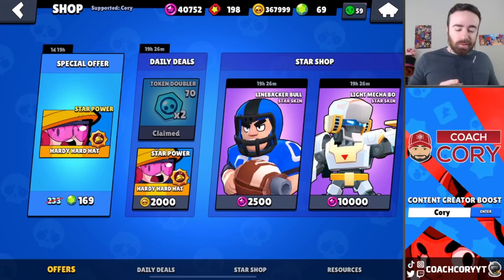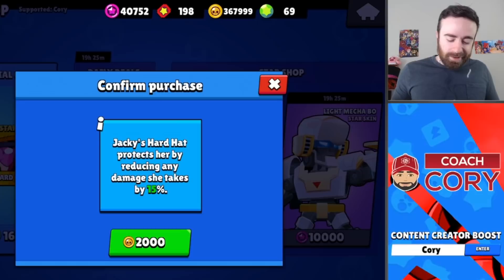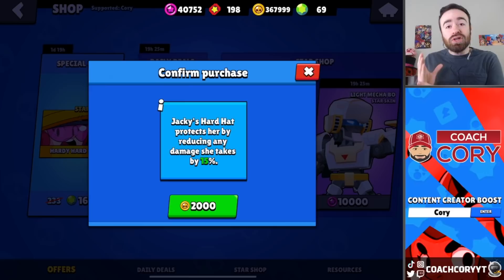Jackie's new star power is out and we were lucky enough to get it in our shop for coins. We have a few coins so I think we can afford this one. Jackie's new star power is called Hard Hat — it protects her by reducing all damage by 15%. This is gonna be a really good star power and it is definitely better than her current one.